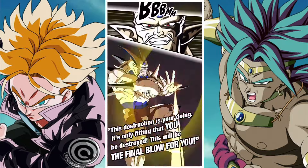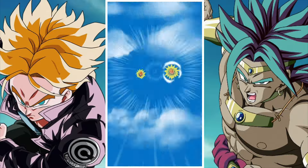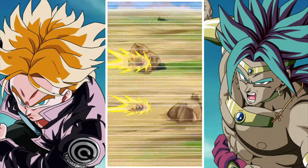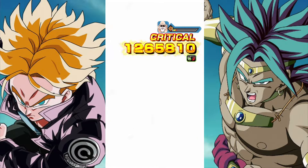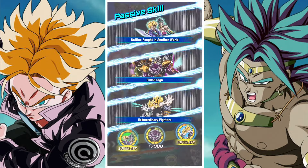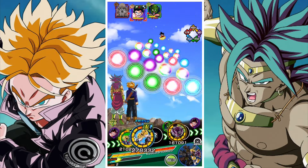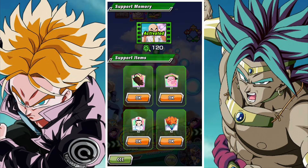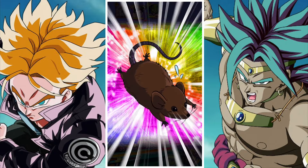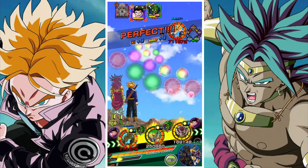Now let's talk about this team specifically. As our lead we're using the Physical Captain Ginyu — Ginyu Force. This is a really good free-to-play unit available from the Battlefield shop, though you'll have to spend quite a bit of Battlefield currency to get him. He's a 130% lead, which is always super helpful, and in general he's just a really good pickup.